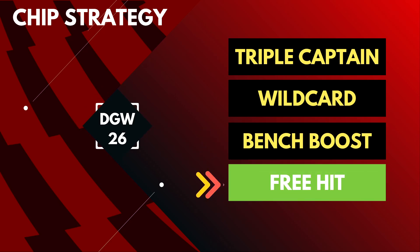A lot of you may have used your free hit in GW18, but for those who still have it, using the free hit chip in GW26 is another option. You can get a good playing 11 and potentially return to your original squad if it has players from Arsenal, Brighton, Leeds and West Ham who play in the blank GW29. These are different strategy options and there's no straightforward answer — it totally depends on your team and chips available. We've already used our free hit in GW18 and bench boost in GW19, so we have the triple captain chip which we're thinking of using in GW26. We also have the wildcard available, which we'll probably play in GW31.